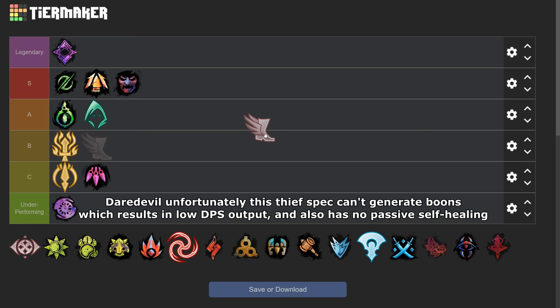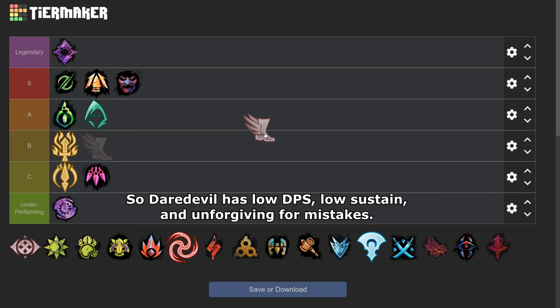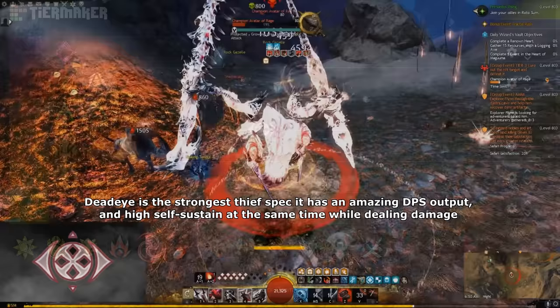Daredevil, unfortunately, is a Thief spec that can't generate boons, which results in low DPS output. It also has no passive healing. The only thing Daredevil has is extra endurance to dodge more, but that's not enough to keep it alive, especially when you miss your dodge timing. So Daredevil has low DPS, low sustain, and is unforgiving for mistakes. So Daredevil is Underperforming tier.